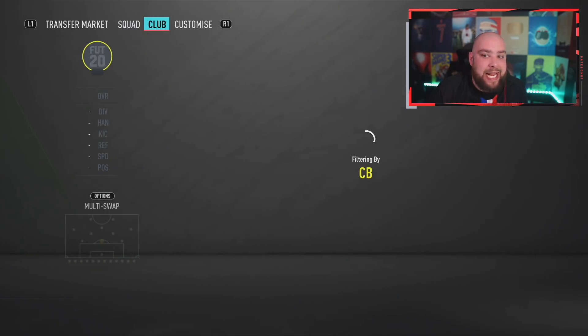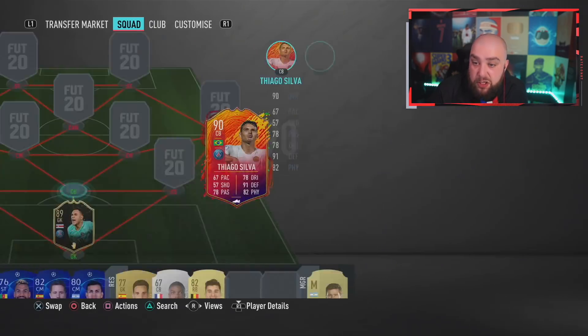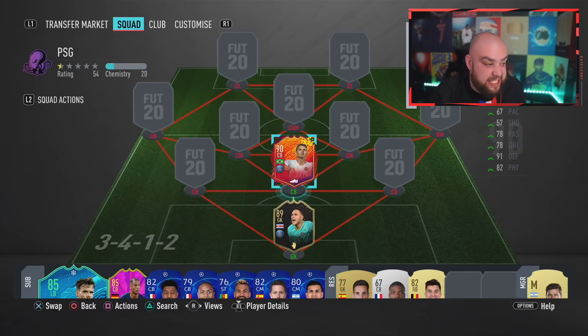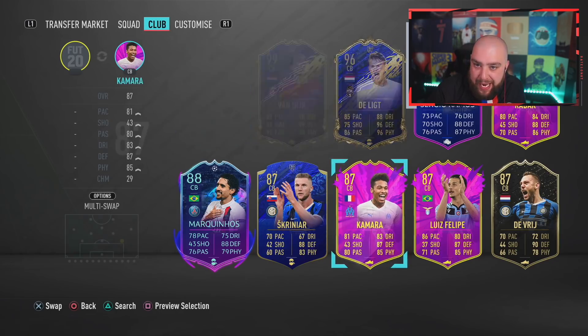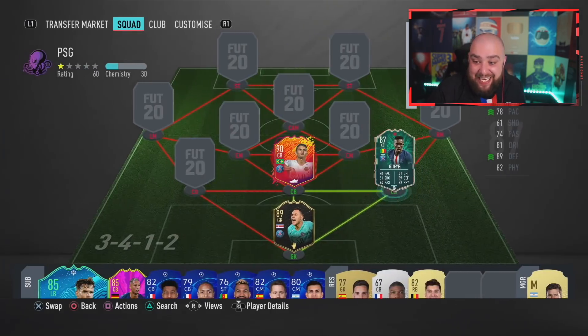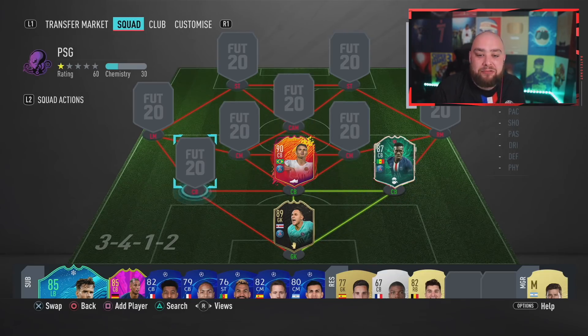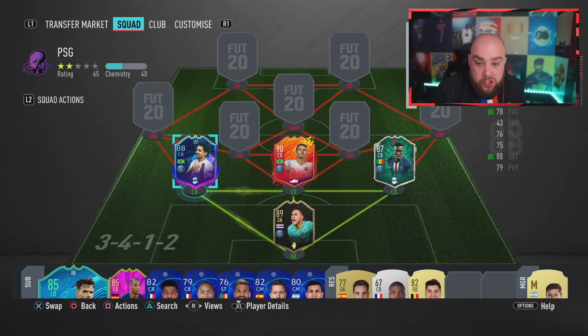Centre backs: in the middle we have the slowest of the three, Thiago Silva on his headliner card. I still don't believe that shirt is right but apparently they played with it in August. He's also got a Player of the Month card. On the right-hand side, we've got the new centre back which I packed yesterday — that's Gai, and that caused the whole team to completely change. Left-hand side, we have Marquinhos on his Road to the Final version, which could have gone up.